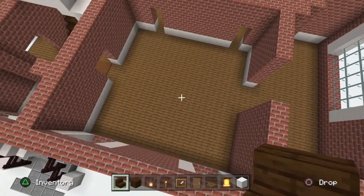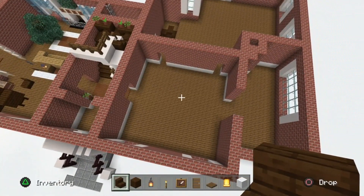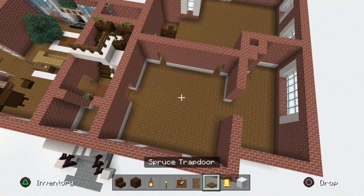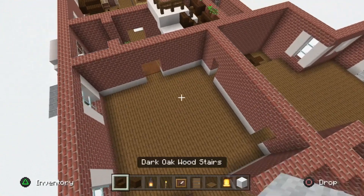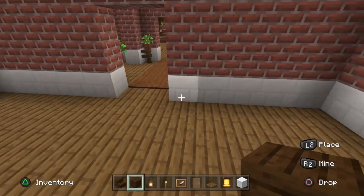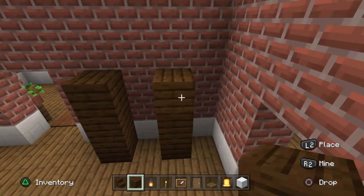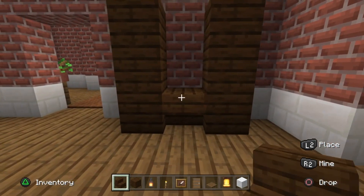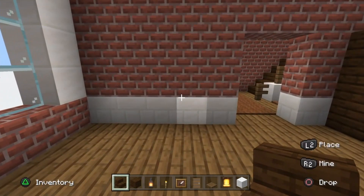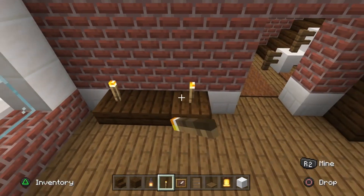Moving to the right side of the house - the dining area. Grab dark oak wood stairs, dark oak wood planks, a lantern, torches, item frames, spruce doors, spruce trapdoors, a bell, and white wool. On the right side of the doorway into the lobby, a block away from the wall, place one-two-three dark oak wood planks going up. A block away, do another three. In the bottom between them, place an upside-down stair with a lantern on top and another upside-down stair above the lantern.